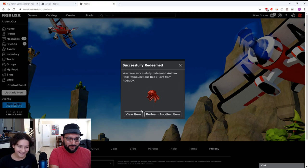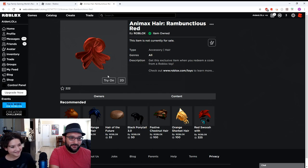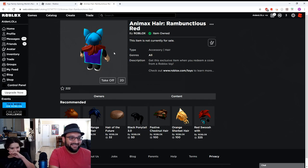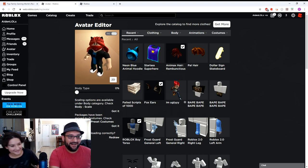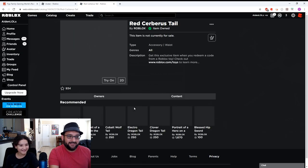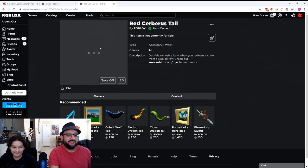It's Animax hair — Rambunctious Red! What in the world, it's like red hair! Try it on — we'll try it on your head and see what you look like with some red hair, Aiden. You got red hair bro — that actually goes good! Looks okay, not too bad. Here's the third one — oh nice, you got a Red Cerberus Tail. I already have that! Oh man, oh well — now you have two of them I guess. It looks like a dragon tail, doesn't look too bad.